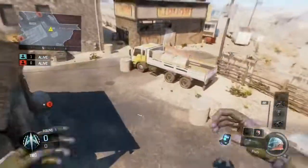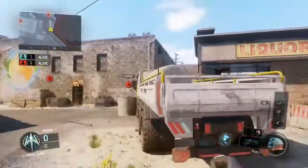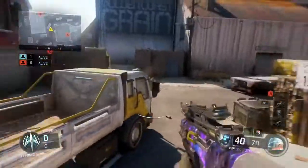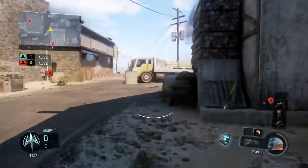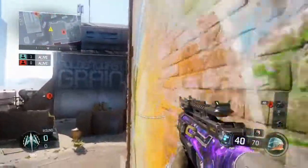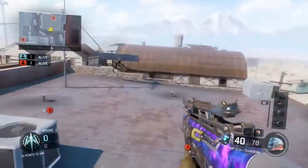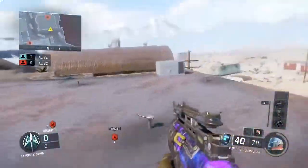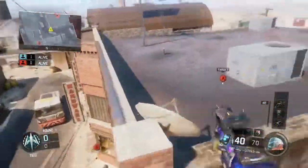Another spot I like to use right off the rip on defense is, if I know they're not going A and I want to check mid, I go up here. Instead of doing your stereotypical head glitch or going right here and getting nailed, what you want to do is go up here, bounce on the wall, and then check over there. Make sure no one's over there — you can also check tin over there as well. Check out over here — nothing, alright, I'm gonna go over here. Check over here — nothing. You know what I mean.